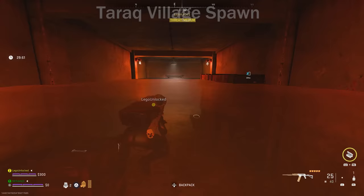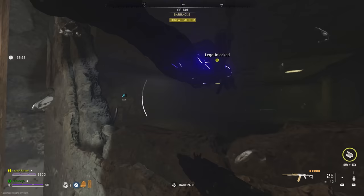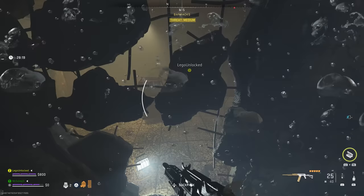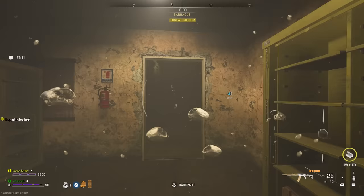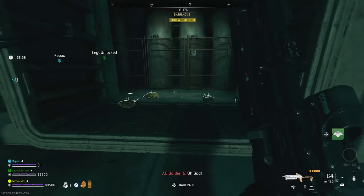If you took the entrance under the bridge at Tarak Village, you'll have a swimming puzzle. Keep swimming through the rooms and follow the red arrows on the wall. Some rooms let you swim to the ceiling for extra air, but not during the transitions between rooms. You'll then be in a room with AI and traps, make your way to the other end, then go back into the water following the red arrows until you reach the hallway with the bunker door.